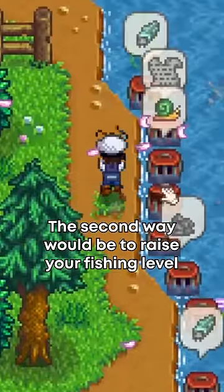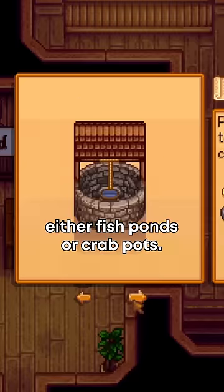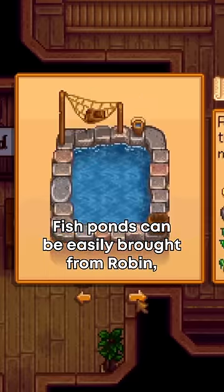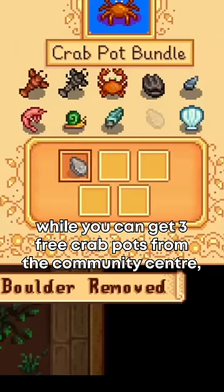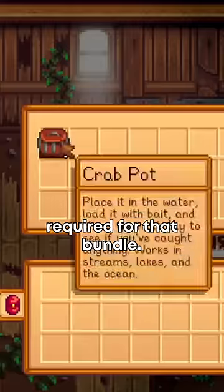The second way would be to raise your fishing level using non-fishing related methods, either fishponds or crab pots. Fishponds can be easily bought from Robin, while you can get three free crab pots from the community center by picking up all the items through forage in the mines required for that bundle.